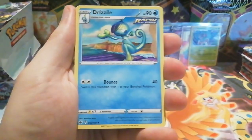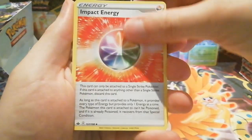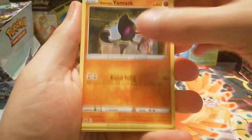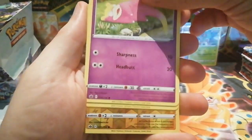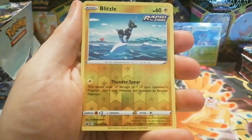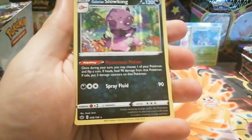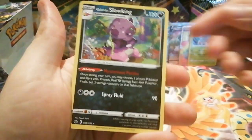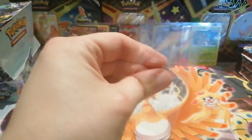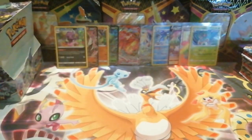Our next pack has a Drizzile, Path to the Peak, Impact Energy, Snorunt, Galarian Slowpoke, coughing, Slowpoke, Morpeko — a reverse holo Blitzle which is a common, and the rare is a holo Galarian Slowking. Still probably the creepiest Pokémon I think I've seen, but I'm sure there are some fans of the design out there.